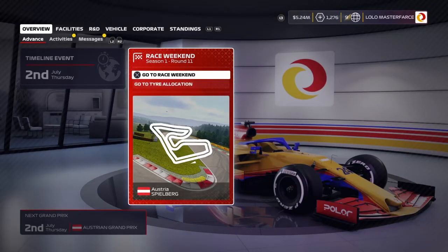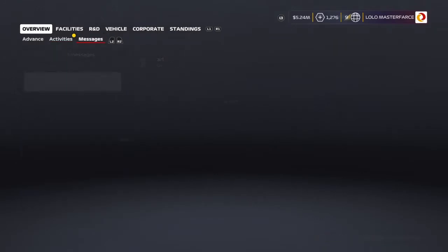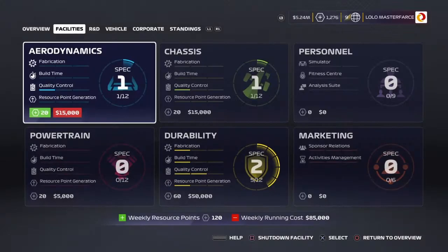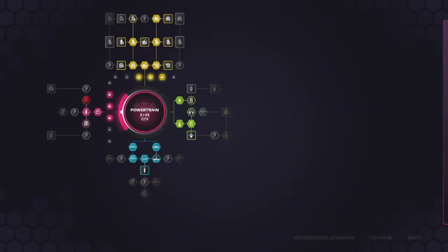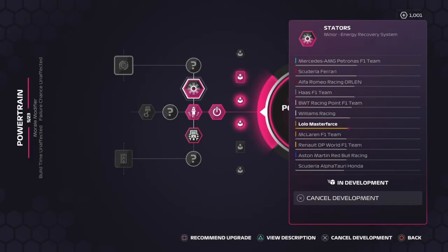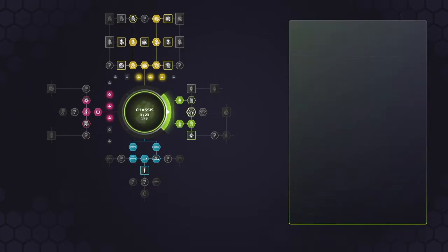Hi guys and welcome back to the Lolo Master Farce My Team Career Mode, or whatever you want to call it. This time it's going to be the Red Bull Ring, so we're going to see how we get around this relatively short circuit in our not-so-bad Lolo. We're catching up to Haas there, as you can see, quite a way ahead of Williams. We're just going to sort out some of the development parts that have failed and use the rest of the resource points up to full effect, or as much as possible, and see what else we've got available.